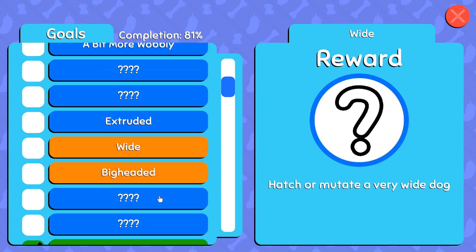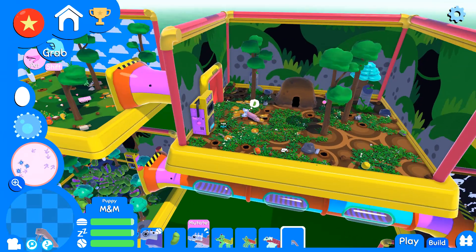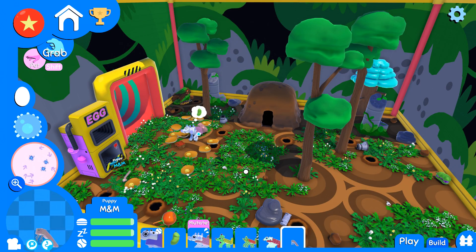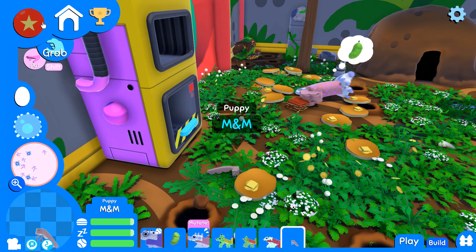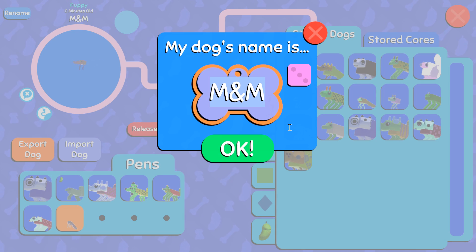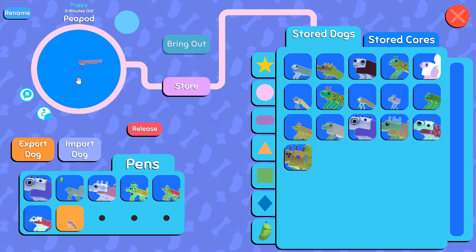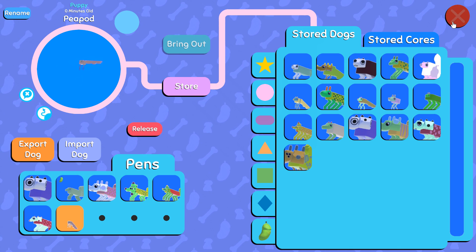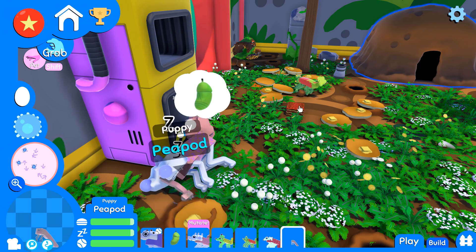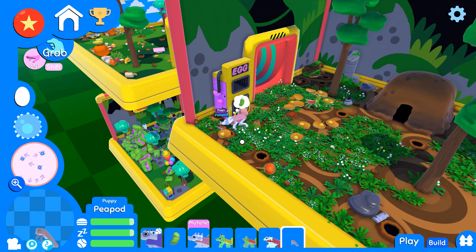Pea-brained got us a jukebox — that's really cute! We've still got 'a bit more wobbly,' 'wide,' and 'big-headed' to unlock, plus a bunch of mysteries. It's back on, guys — we have resumed the wonders of science and the mad laboratory stuff we get up to here in our lab. Also, there are just dogs flying everywhere — don't mind that! Where's Eminem? Zero minutes old. I'm going to rename you Peapod — I love that name. I literally named my computer Peapod and I'm wearing a peapod necklace with little kittens as the peas right now.